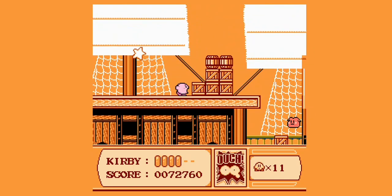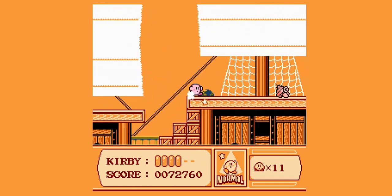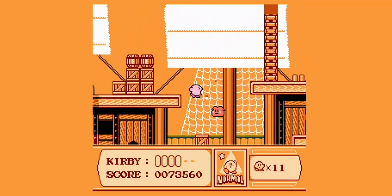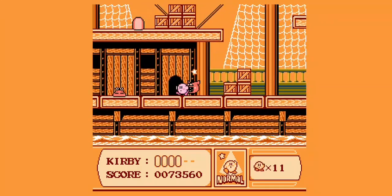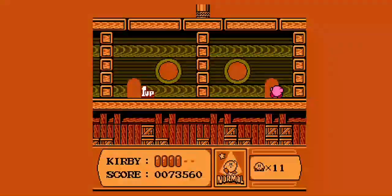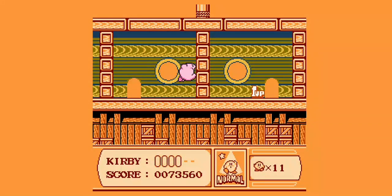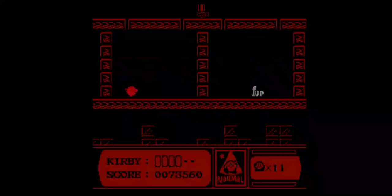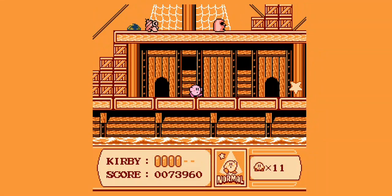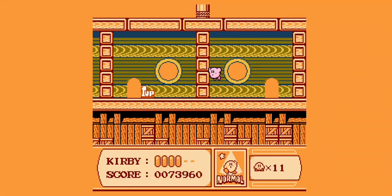No no - damn stupid enemies. That was too close for my liking. We see that we have a one-up right over there so we can get to it without causing any more damage. That's such a tease - can I leave and then go back in? No. Is there something hidden right here? Hmm...